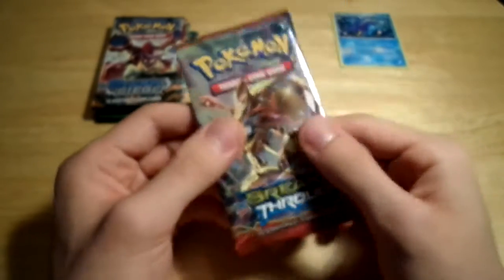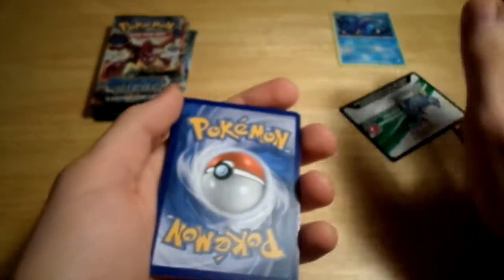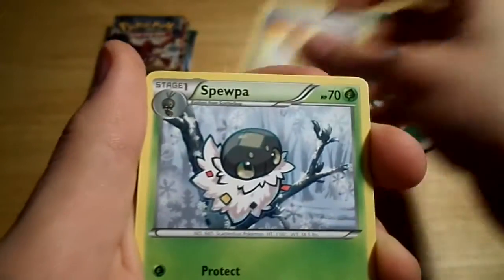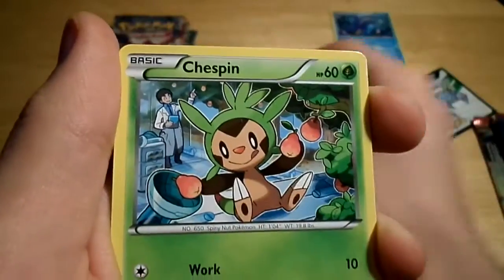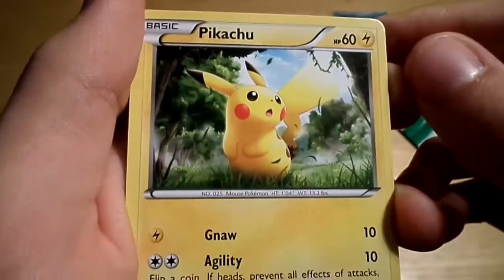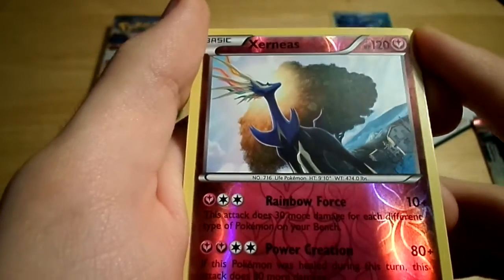All right, second pack - let's go for the Breakthrough, because we only have one of those just like we only had one Furious Fists. Hoping for some cool EXs or full arts, anything - maybe a Break card because I'm pretty sure those are in this collection. We've got a Staravia. Professor's Letter - very useful special item trainer card. Spoink. Fennekin. Doduo. Chespin - one of the starter Pokemon, that's pretty cute. Inkay. Pikachu - everyone's favorite, everyone loves Pikachu. A Reverse Holo Xerneas - that's pretty cool. How do you say it - Xerneas or Xerneas? Comment below.